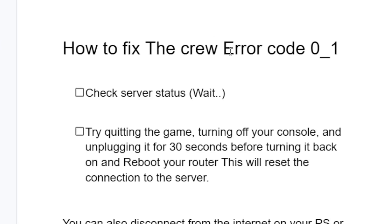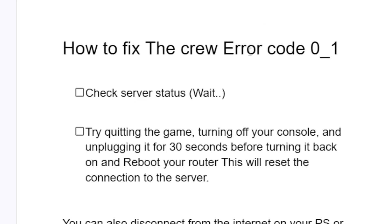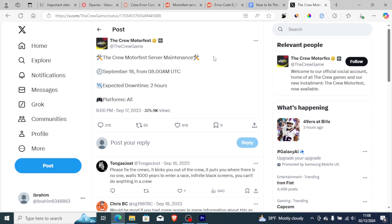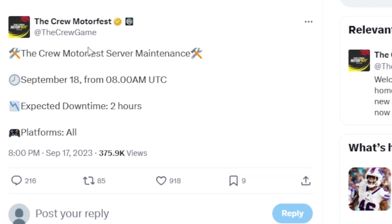How to fix the Crew Motorfest error code 01, as you can see on the screenshot. To fix this issue, in most cases you can try to check the server status. You can monitor the server status on their Twitter page with the handle @thecrewgame. They normally announce when there is server maintenance, and you will be getting a lot of error messages during server maintenance. Go to their profile and check if there are any issues.